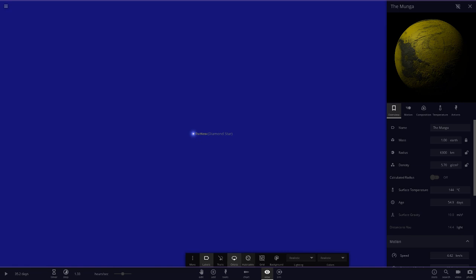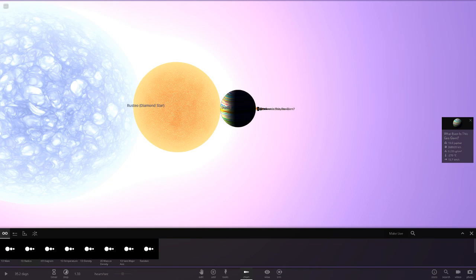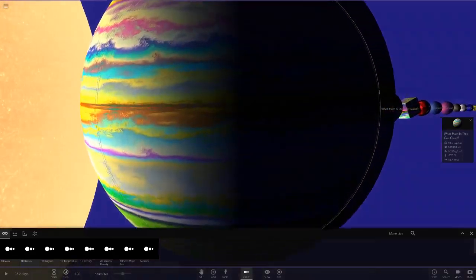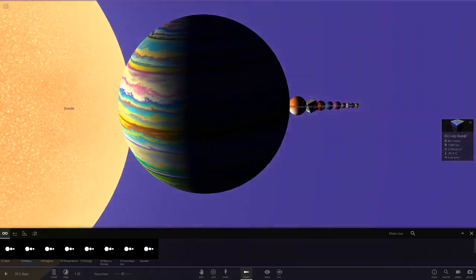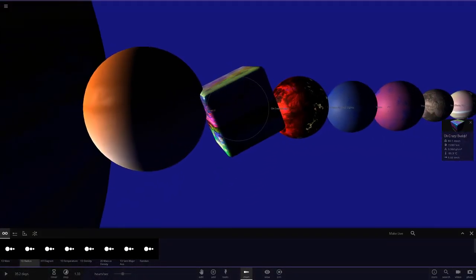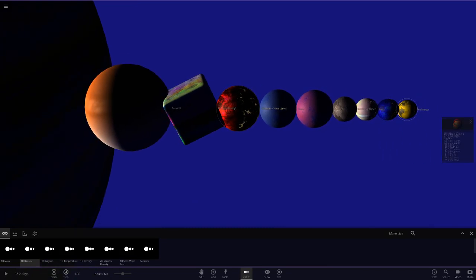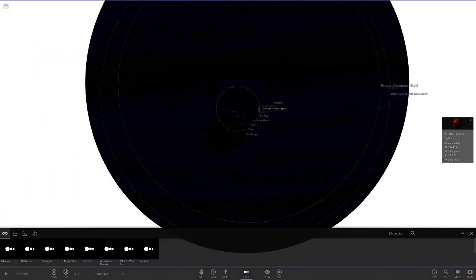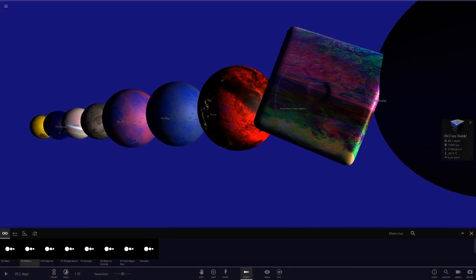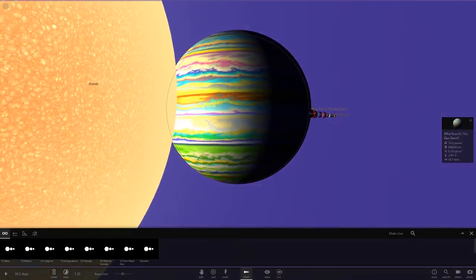That appears to be everything in the second system — not the most objects but some really interesting ones. Getting a lineup: the gas giant definitely got the colors right and I really like the dice object — look how big it is! For rocky planets, my top pick is the red glitched city lights one. Obviously the dice can't count as a normal planet — it's just ridiculous. But that's a beauty of a system.